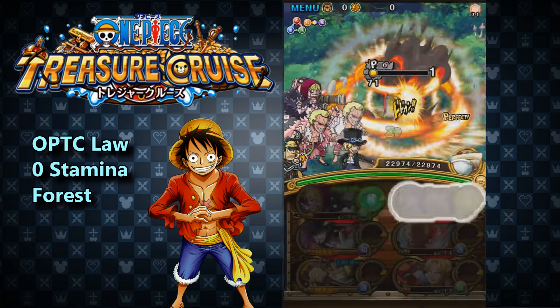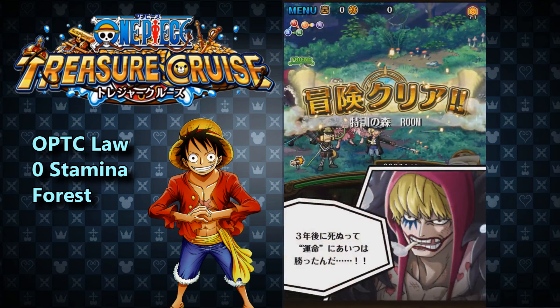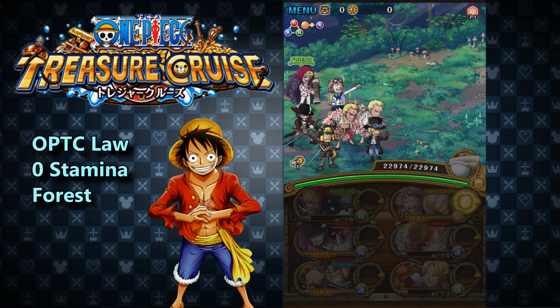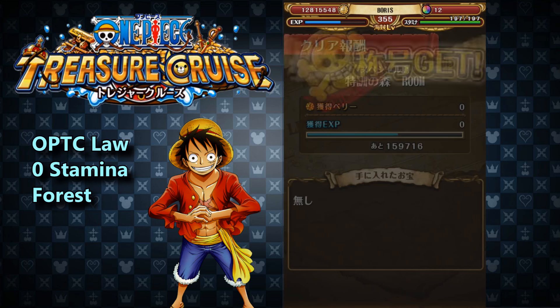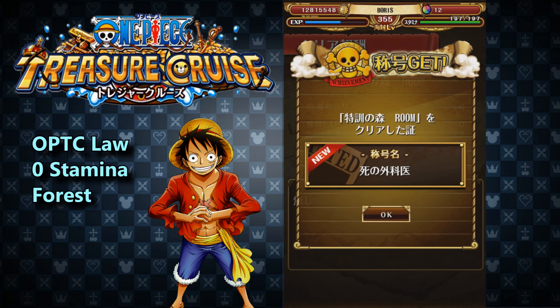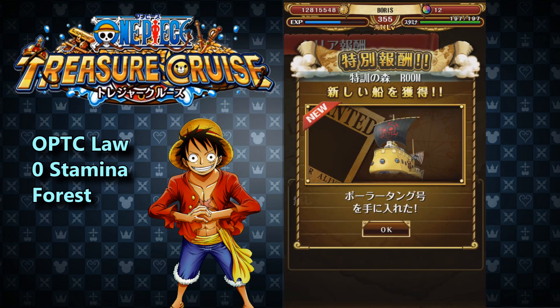And that is the Law Zero Stamina Training Island cleared — with a Kobe captain and Corazon as the friend captain. Really awesome team. For clearing this, you get the Law submarine ship. It boosts Slashers and Freedoms by 1.5 attack and 1.25 HP, makes perfects easier to hit — really awesome for Legend Law captain — and it heals 10k HP when you're below a certain threshold. It's a great ship if you have Legend Law. Let me know how your Zero Stamina Law run went, and hopefully you guys have Kobe because he is freaking awesome. Thanks for watching!